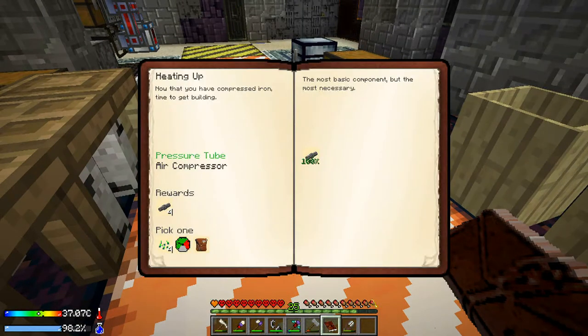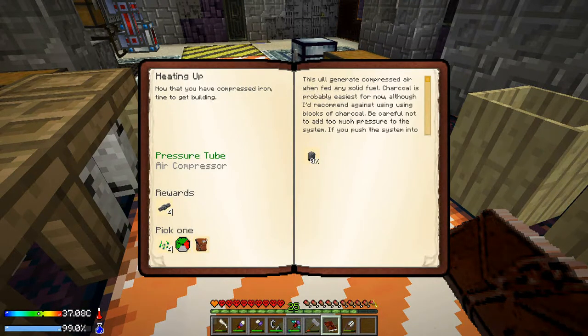The next thing is the air compressor. This will generate compressed air when fed any solid fuel — charcoal is probably easiest for now, although I'd recommend against using blocks of charcoal. Be careful not to add too much pressure to the system; if you push it into the red zone over five bars of pressure, things could explode. The compressor can be set to respond to a redstone signal so you can turn it off as needed using a lever.